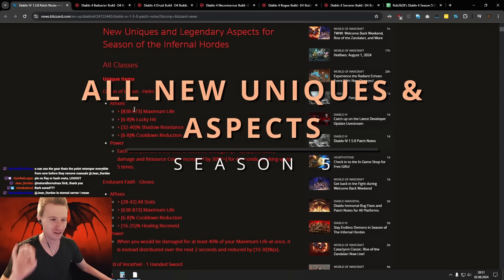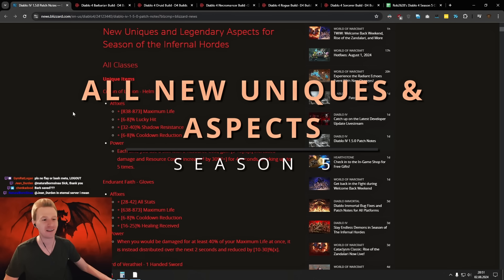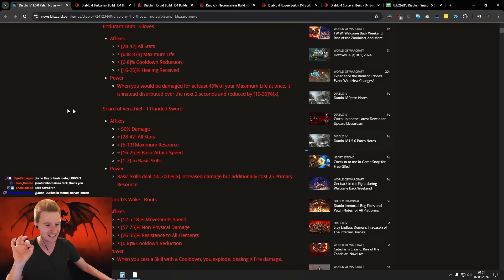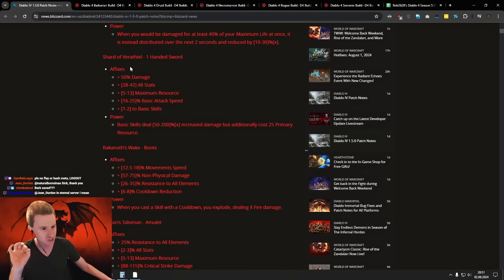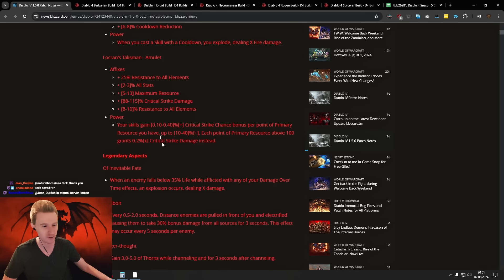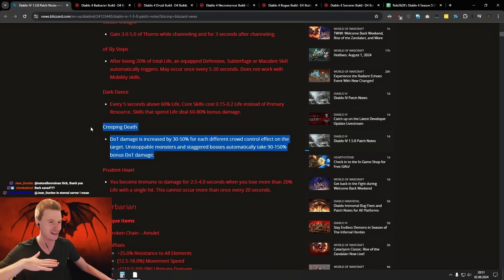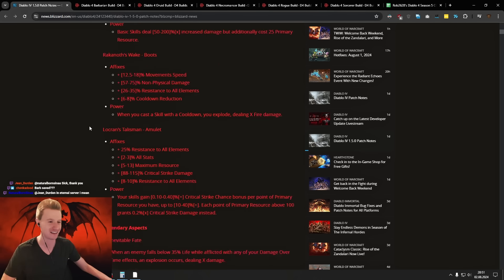Hey everybody, it's Rob here. We just got the missing patch notes for all the new uniques and all the new aspects here in Season 5. This is gonna include Crown of Lucian. We got giga good Shard of Virenthiel, some nerfs to Locran, and insane buffs to the Creeping Death aspect, leveling up all the DoT builds. Let's get into it.